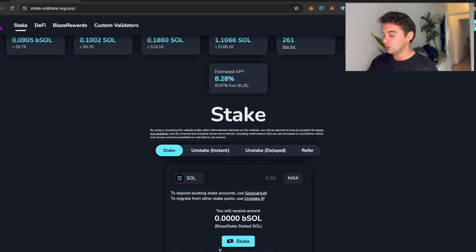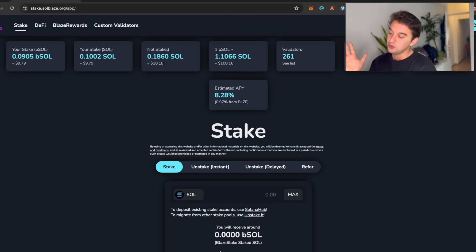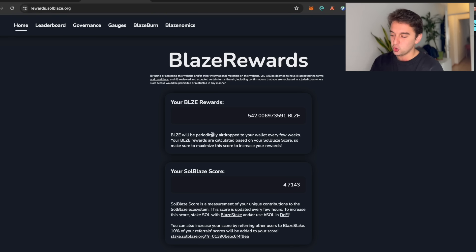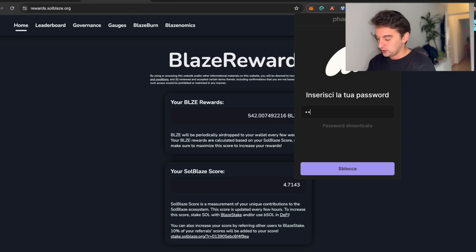bSOL increases in value compared to Solana over time, so the Solana-to-bSOL conversion rate will decrease over time. Now, what do you do with this bSOL? Well, you start with staking Solana, you earn bSOL, but not only that — if you stake Solana here you will also earn rewards in the BLAZE token. If you are in the Solana ecosystem you might have already seen this BLAZE token popping up.